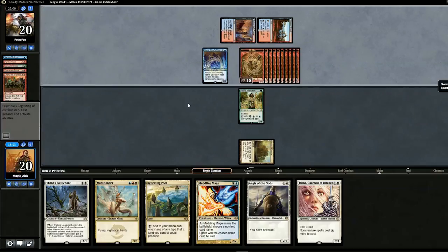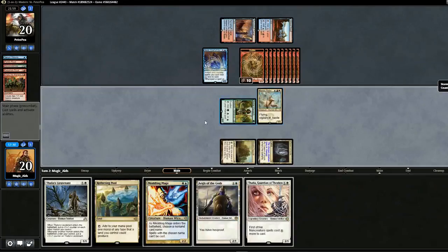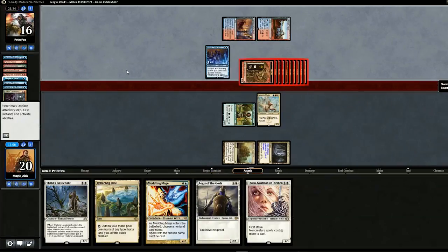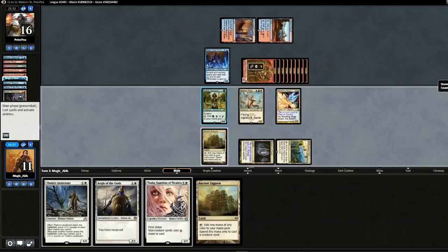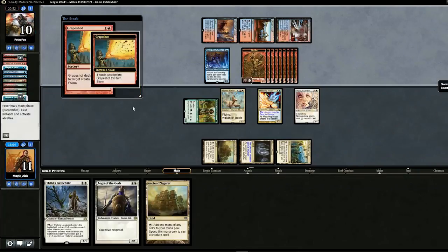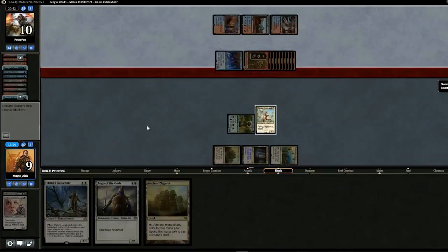We swing for 3, pass back. Pieces of the Puzzle takes Passing Flames and Manamorphose. Opponent swings in for a ton — we'll block. We need to drop Meddling Mage naming Passing Flames, followed by Thalia, and swing for 4. Manamorphose, Manamorphose, another Manamorphose — Slide a Hand and Grapeshot. There goes our guys. That's lethal. Game three.